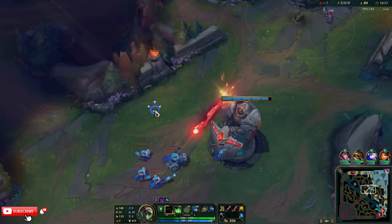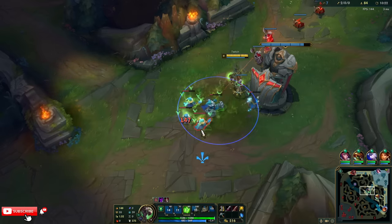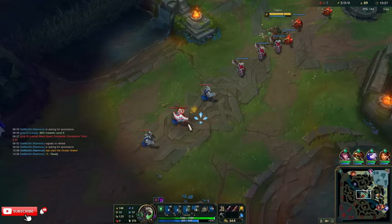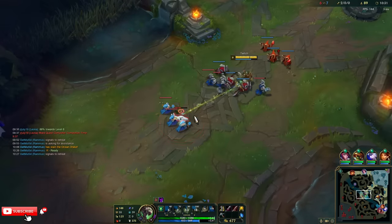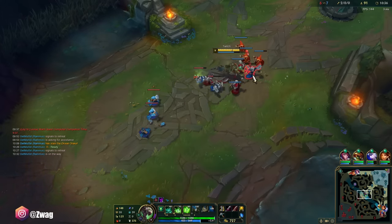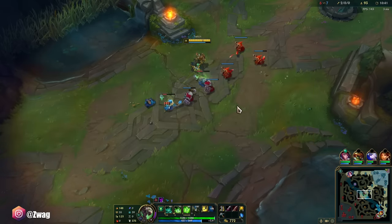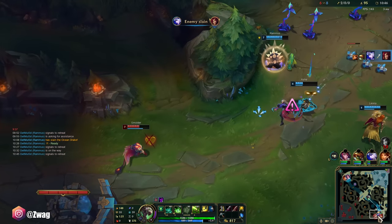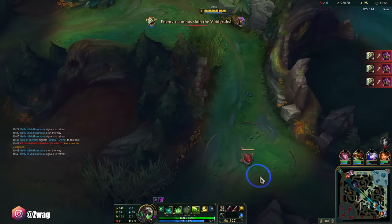If Katarina had got the dash to me, she almost was there — I think I was out of range or I went invisible. She even put down a pink ward to try and see me. Let's go bot and try to get some Ultimate Hunter stacks. Bot lane came to me — I need to get Smolder. I can kill him. I have ult.